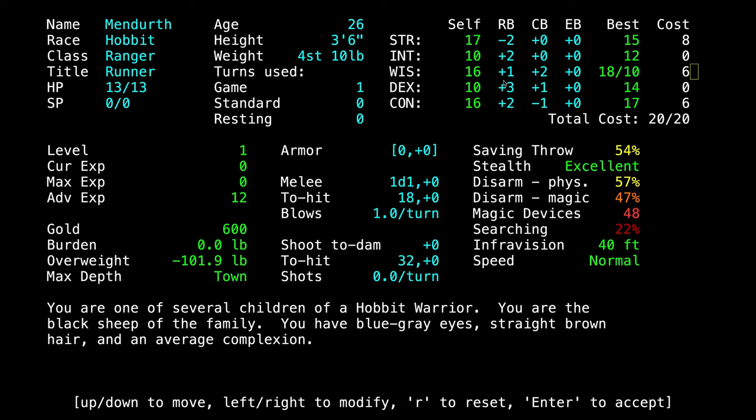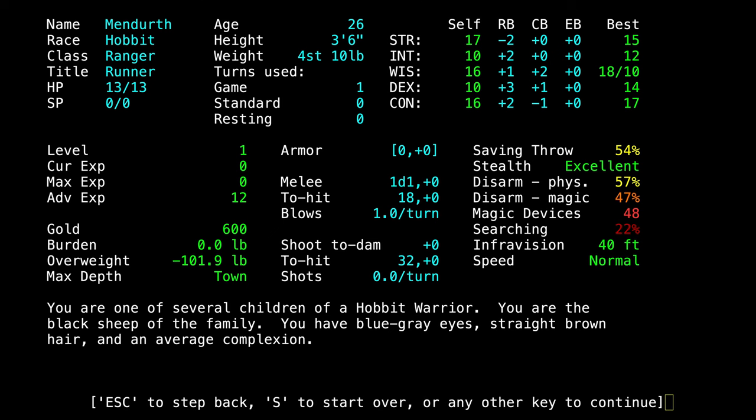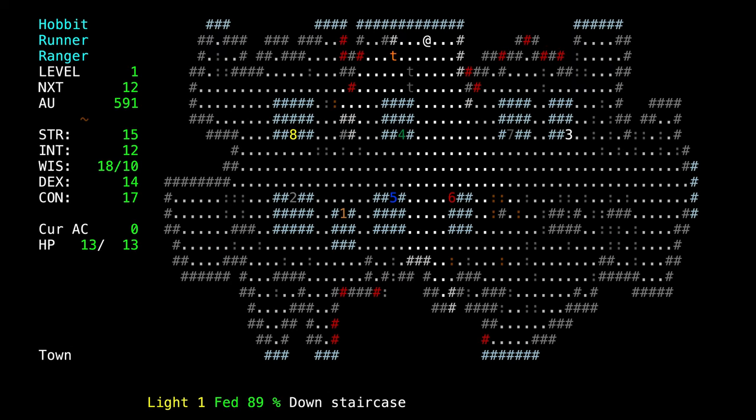Wisdom determines how many mana points you have and how good you are at casting spells. We will have a look at some of the spells we can cast in just a moment. We will keep the silly name of Menderth and keep the character history.